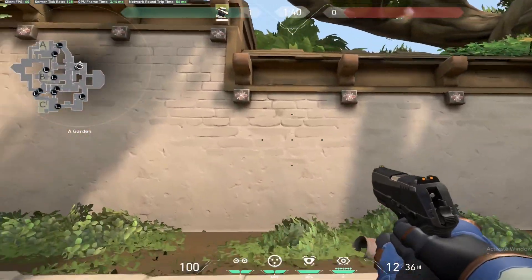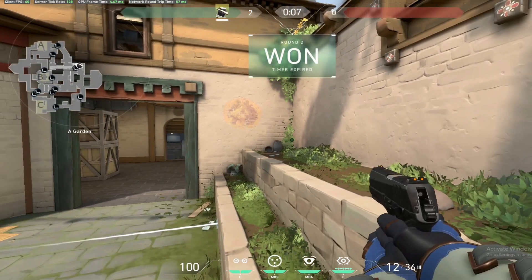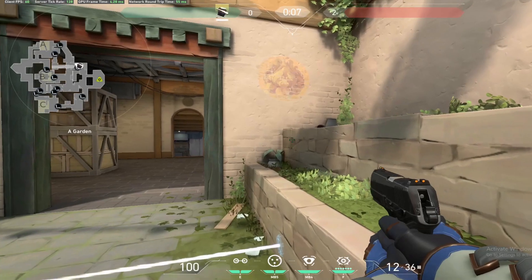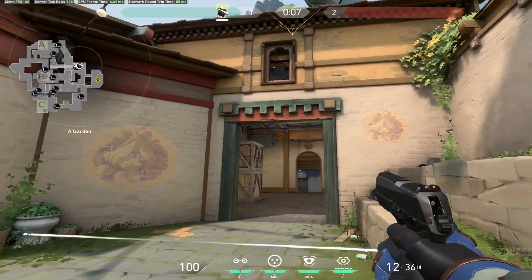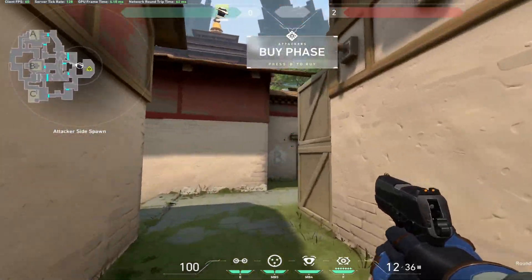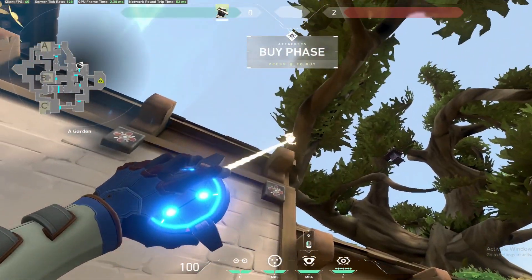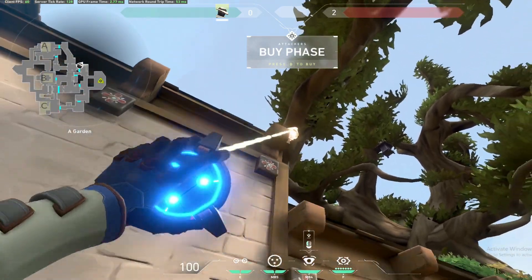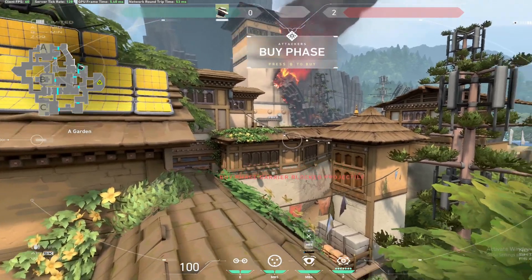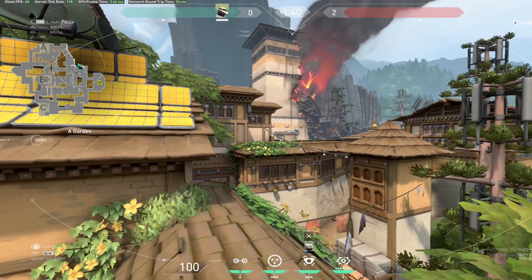This next spot is pretty good for pre-round. During the buy phase you'll have the blue barrier right here, but if you jump up on the trees it says red, but you can see all the way into heaven and you can actually hit people from all the way over there. You can let your teammates know someone is in heaven.